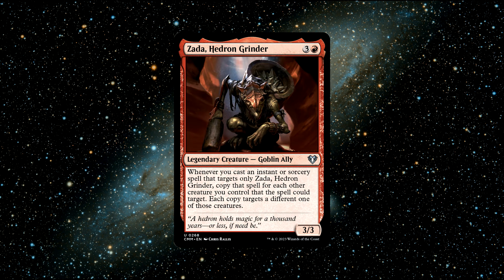Number 6. Zadar, Hedron Grinder — a legendary goblin ally creature that costs 1 red and 3 generic mana to cast. She has 3 power and 3 toughness and says: Whenever you cast an instant or sorcery spell that targets only Zadar, Hedron Grinder, copy that spell for each other creature you control that the spell could target; each copy targets a different one of those creatures. A Zadar deck is incredibly explosive. The main idea is to fill the board with tokens or very low CMC creatures, then cast Zadar. Once she's on the field, spam cheap spells on her that buff her up, which will trigger her ability and buff your whole board.